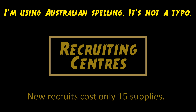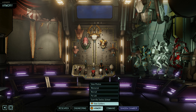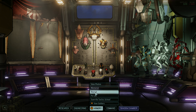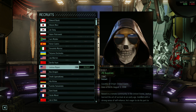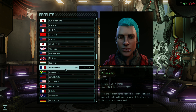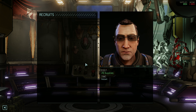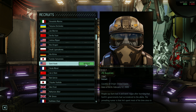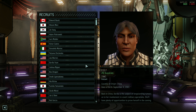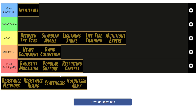Recruiting Centres makes new recruits only cost 15 supplies instead of 25. But between mission rewards, scanning rewards, and covert ops, you can usually gain more soldiers than you'll ever need during a campaign anyway. Not to mention there's also the black market where you can often buy leveled troops instead of near-useless rookies like you're going to get from recruiting. So there are other ways to get soldiers that can often be better, and on top of that the discount this ability gives you isn't even that much — it's 10 supplies, that's hardly breaking the bank. So with all of that in mind I'm going to say this ability is pretty trash — Blast Padding tier for you.